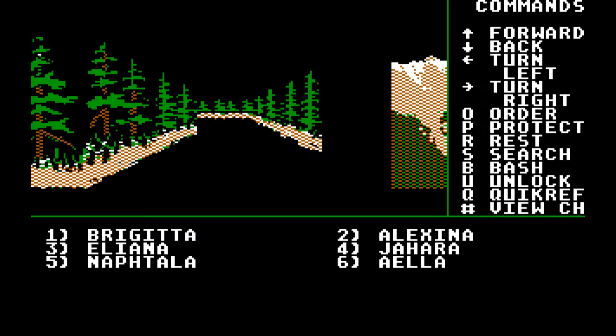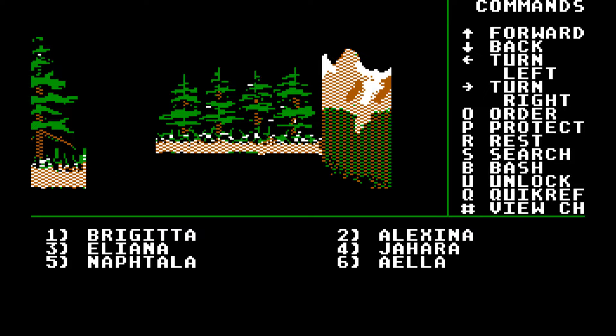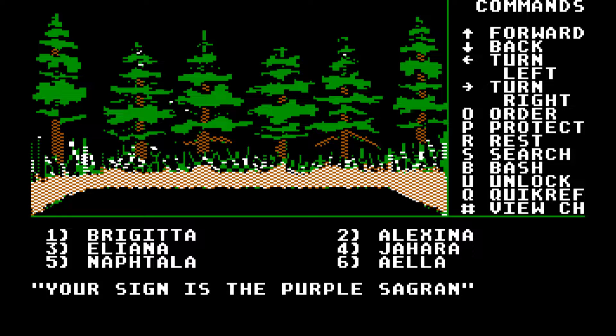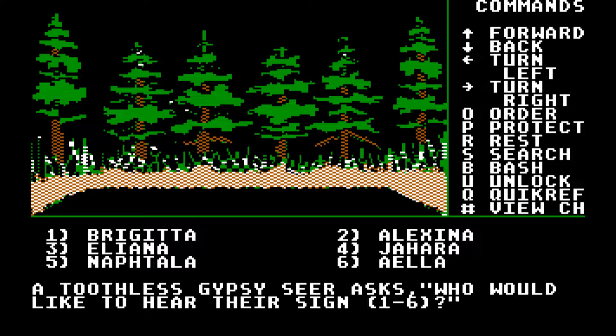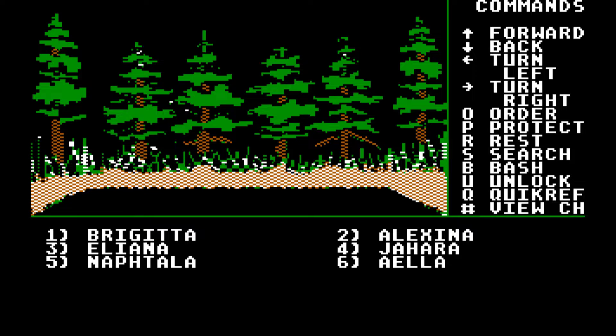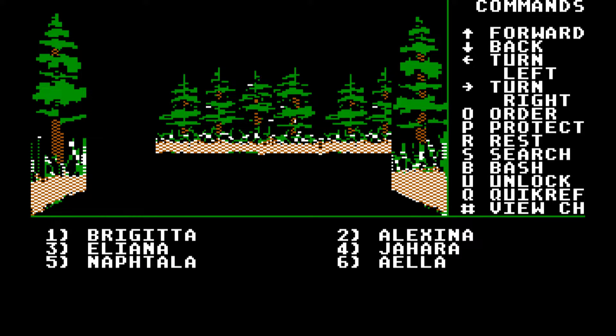First of all, if we go south one turn right, go forward, turn right and go forward two spaces, we have a seer that asks who wants to hear their sign. We can do that for any party member. Jahara is who we chose — she's the purple Saigran. You can do that for everybody: green Bagar, blue Allgram, purple Saigran. We'll need to know this information for a later side quest, but not right now.